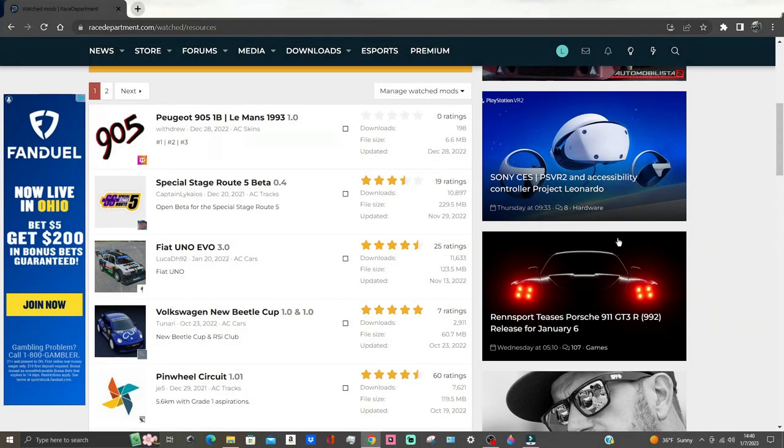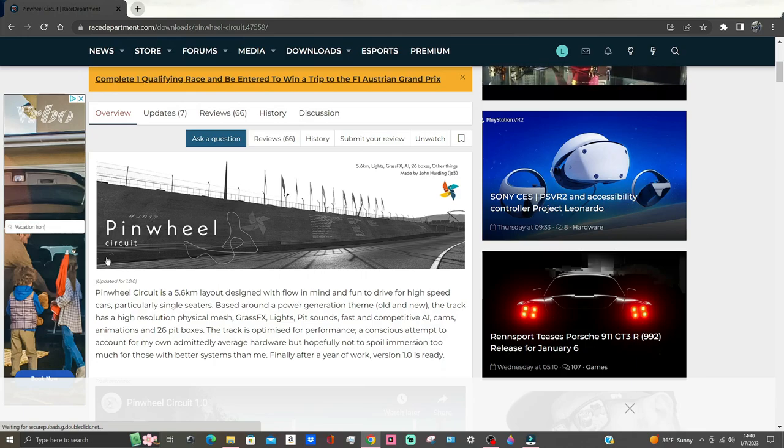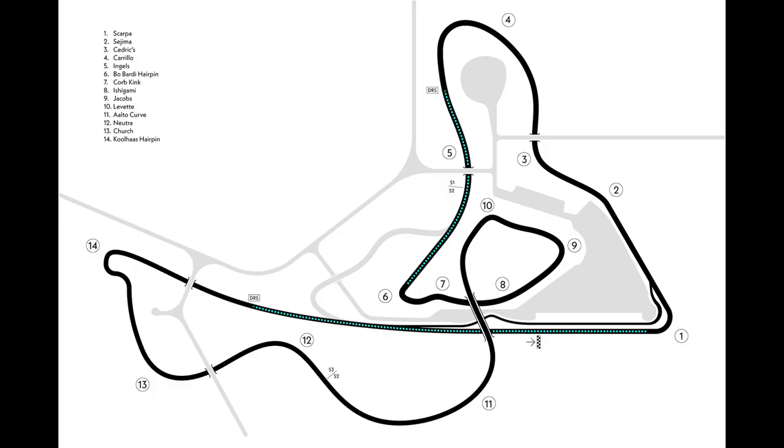I've been searching for some Assetto Corsa mods lately and came across this track called Pinwheel Circuit. According to the description, its main focus is flow. When you look at the track map, it looks like it's got a nice balance of straights, tight hairpins, and even a loop that kind of reminds me of Autumn Ring. So I went ahead and installed it.